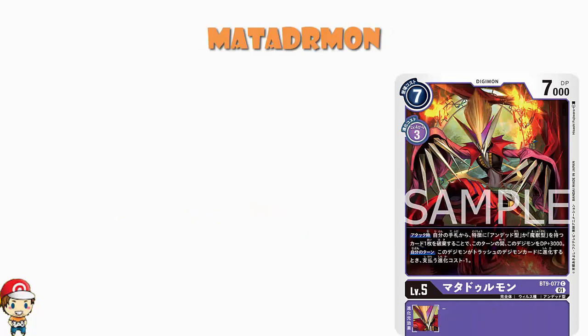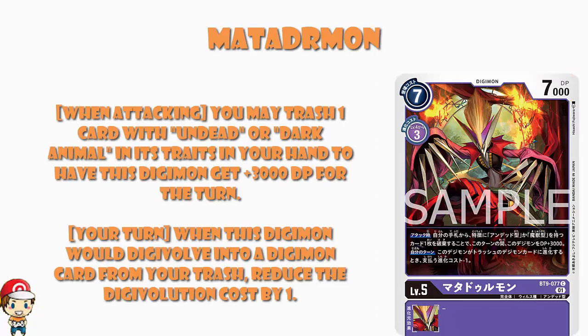Now, Magidramon here. 7 cost to play normally, 3 cost to Digivolve, 7,000 power, level 5 — all fairly standard, exactly what we'd expect. When you are attacking, you may trash one card with Undead or Dark Animal in its traits to have this Digimon gain 3,000 power for the turn. You're trashing from your hand, you're choosing what you trash — very good. You go up to 10,000 power, which is about as high as level 5s tend to get. It doesn't put you online with level 6s, but only really tough level 5s or level 6s will be able to delete you as security cards.